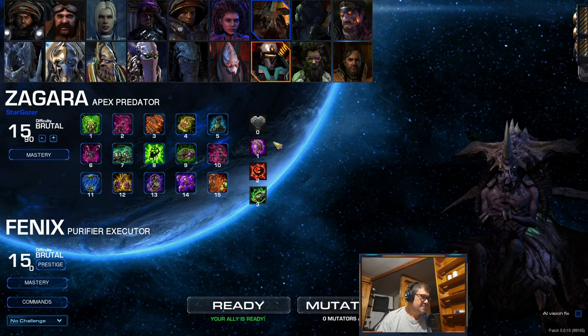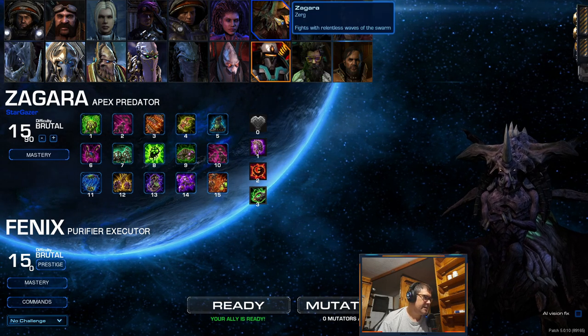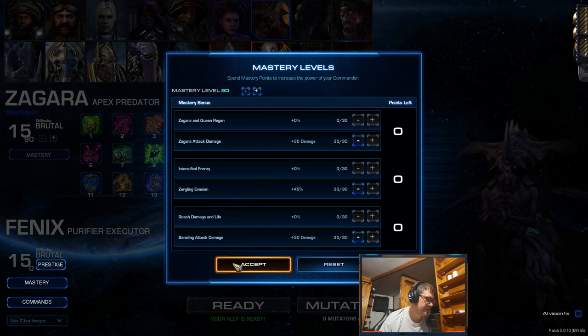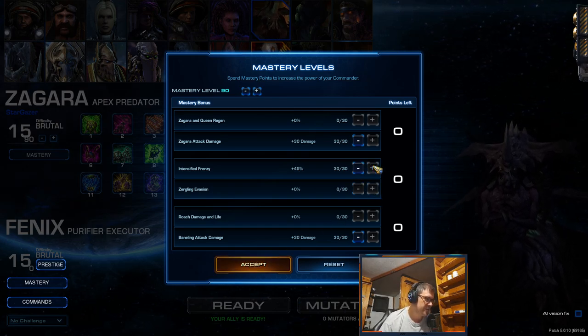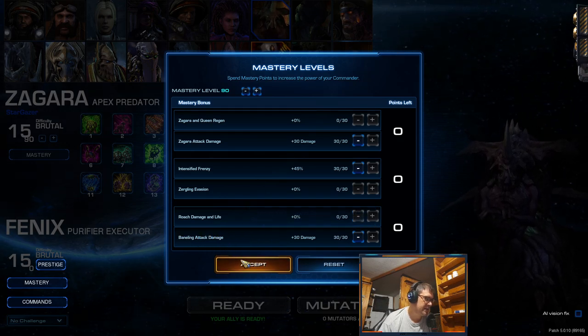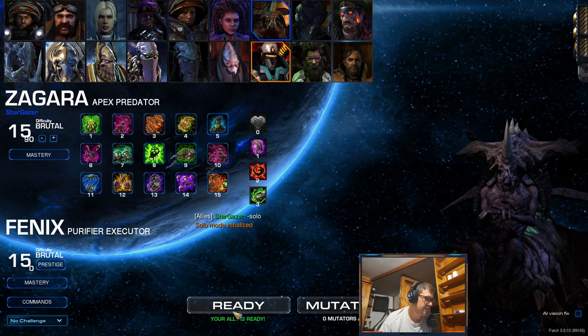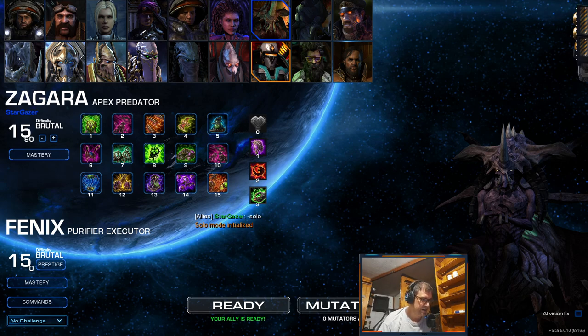Hi guys. On my last stream, Yadrex suggested that I should use the Zagara attack damage mastery when I'm playing Apex Predator — I've never actually used that mastery, so let's check it out. I'm going to solo this hero, and I'll also use the intensified frenzy because he tells me that attack damage plus frenzy makes her a killing machine. I'll still stick with Banelink attack damage so Zagara can survive tricky engagements. I won't choose enemy composition — just Zerg — so let's see how it goes.